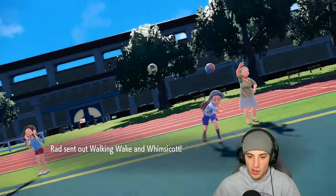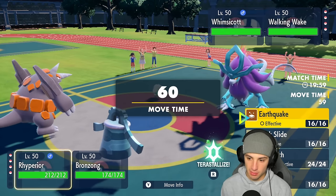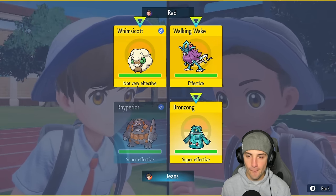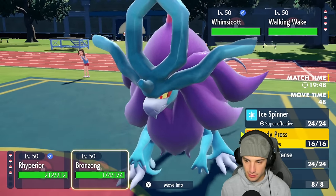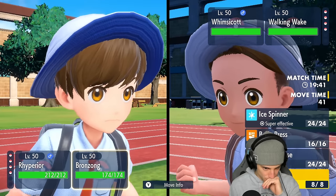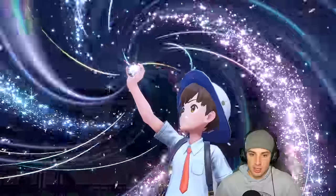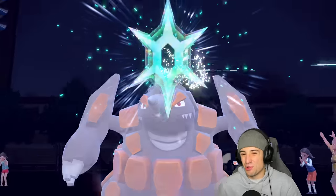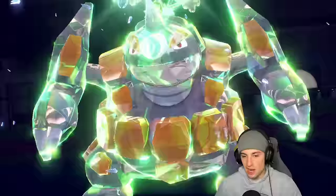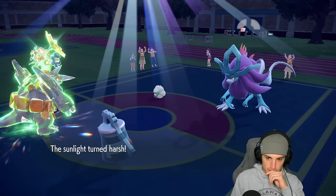Our best bet would be to Terastallize and send an Earthquake, then pop trick room at the same time. The reason we want to Terastallize Ryperior is because they might set sun and go for Hydro Steam — if that's the case we can dodge the heavy-hitting move, pop trick room, and go from there. Sunny Day comes out — Hydro Steam probably incoming. It does a huge chunk of damage. Earthquake flies and Levitate pops, so I chunk up some nice damage.